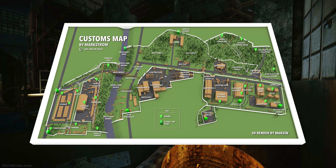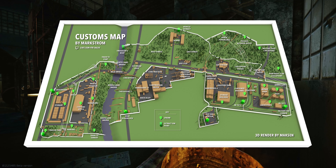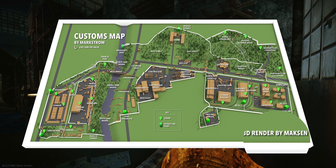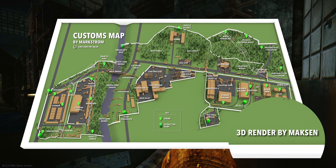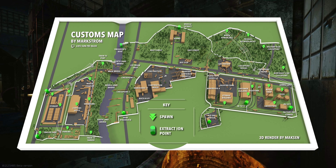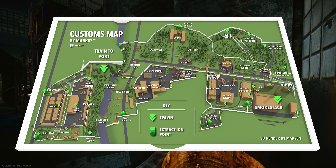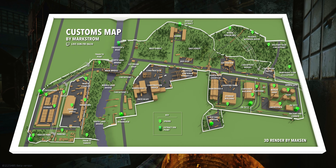Here is a nice top-down map of customs that I'll use throughout the video to provide you guys with a basic layout, and I'll also be sure to throw it down in the description for you to reference. The original 3D render was provided by Maxson, so a massive thank you to him. All the map's spawn points are marked with green arrows. These spawn points may change slightly as the game develops, but the overall concepts and pathings will remain the same. There is a lot of specific information about to be covered, so I'll also make sure to timestamp each of them in the description so you can easily reference the spawns on the fly.